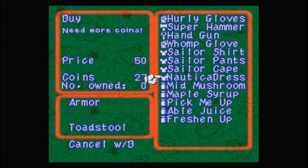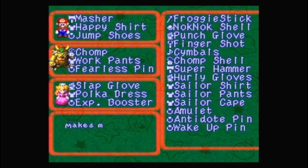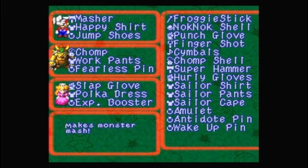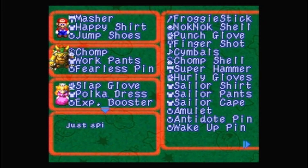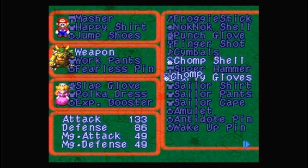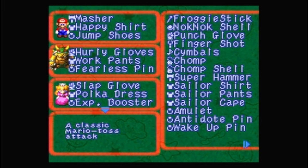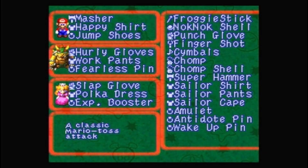I don't have enough. So let's equip real quick. The hurley gloves — I do believe that is a new weapon for Bowser. Unfortunately we're going to have to say goodbye to Chomp for now, but the hurley gloves are pretty fun.